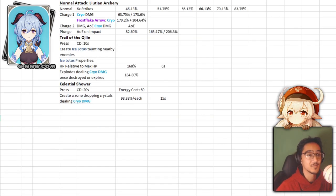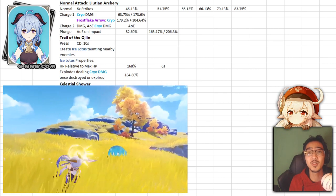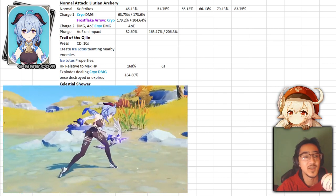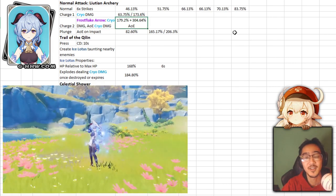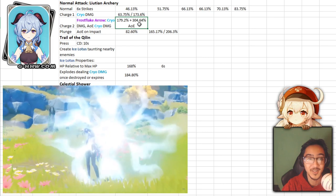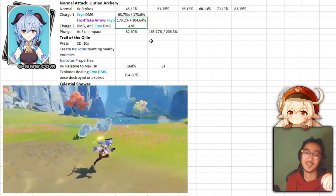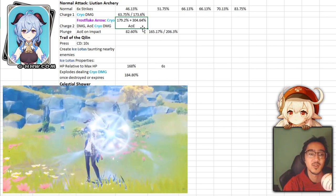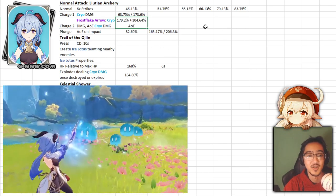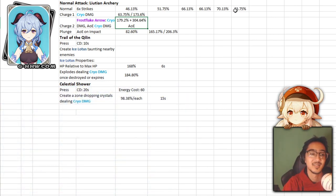Now what we're really looking into are the skills. Ganyu has a basic 6-attack strike: 46%, 51, 66, 66, 70, and 83. The cool thing about Ganyu is her charge. She has her basic charge with cryo damage, but what makes her crazy is her second charge — the Frostflake arrow. Upon hitting your shot, you also get AoE damage which is 304% at talent level 6. So every time you have a max charge shot, you're doing 179 plus 304% AoE damage, which is pretty juicy.